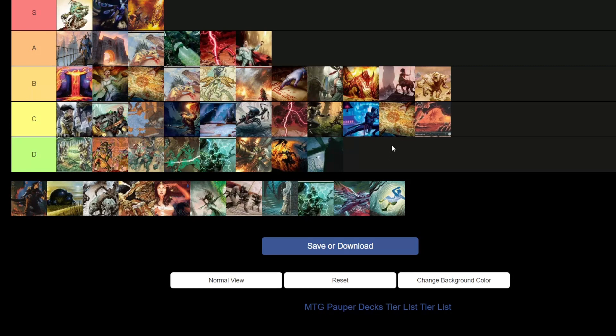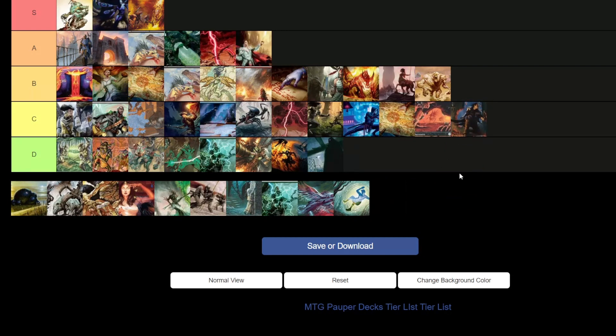Rakdos Madness — C tier. It's cool, the madness thing is interesting, but you're not going to be as efficient as other decks. Fiery Temper is a Lightning Bolt that's cool — just play Lightning Bolt. Rakdos Metalcraft — D tier. You have like 30 other decks that are way better at abusing Metalcraft. There's just no reason to be trying to play black for it.